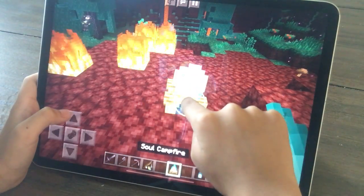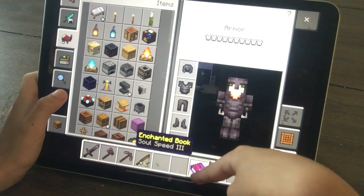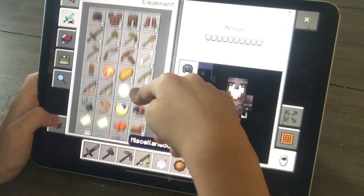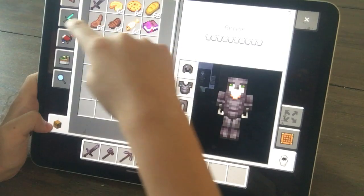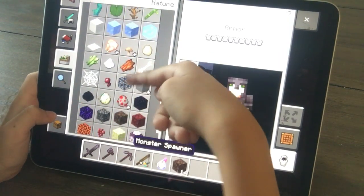Soul lantern. And soul campfire. Soul speed. Let's figure out that later. Fire resistance, things like that. So let's figure out more.